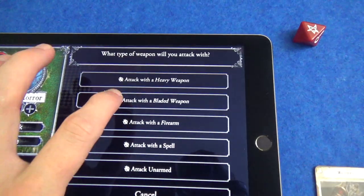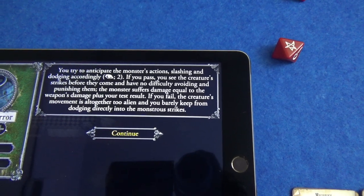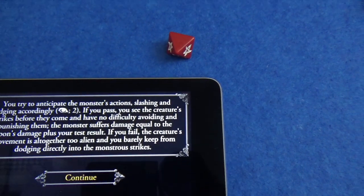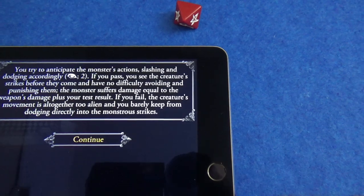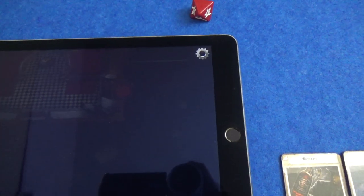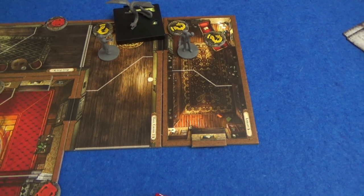With the second action she will make a start on this hunting horror with another bladed weapon attack. You try to anticipate the monster's actions, slashing and dodging accordingly. Since we are slashing and dodging we are going to use observation. Her observation is four, so let's roll four dice - and two successes. The monster suffers damage equal to the weapon's damage plus the test result - that's another three damage. Not quite as effective against the hunting horror, but he has taken some significant damage. Wendy is okay to handle that guy on her own.